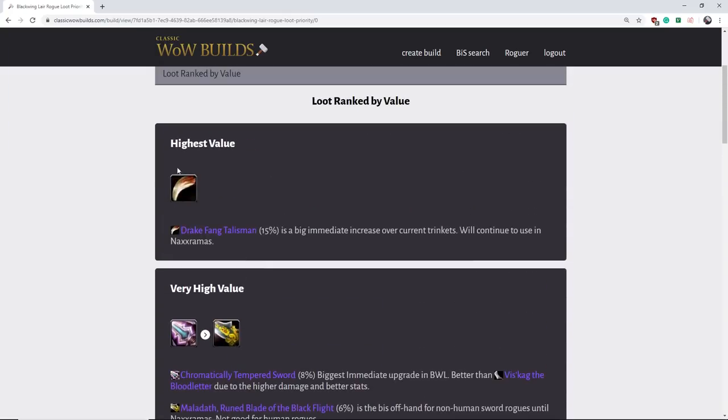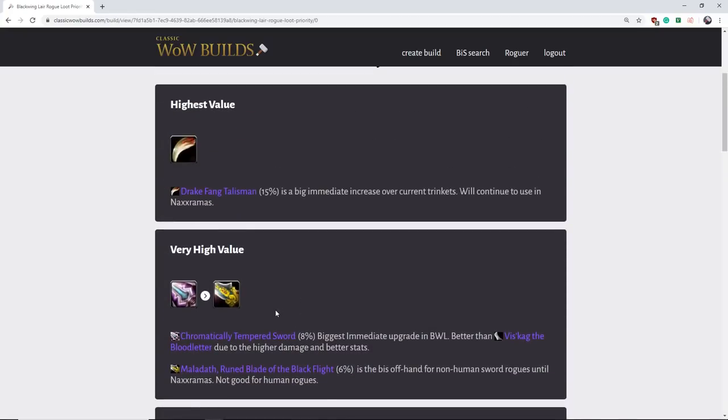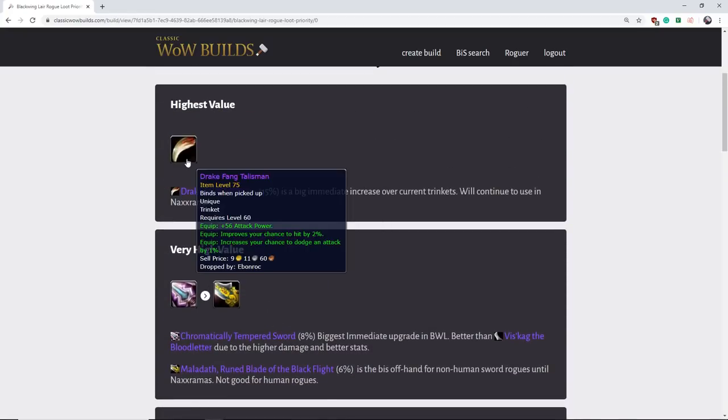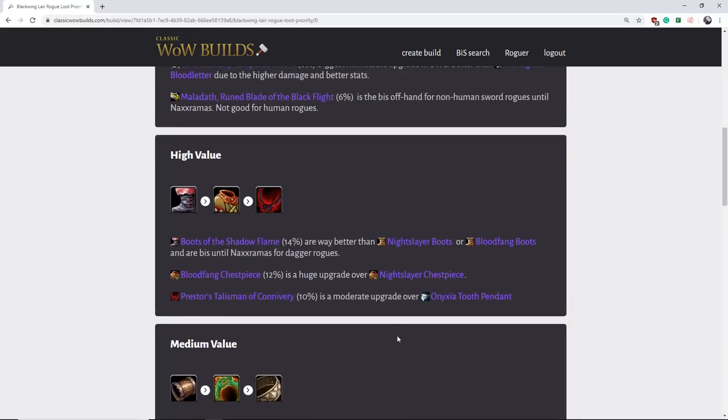Just wanted to point out that these three items are really, really good and much better than anything else in Blackwing Lair. These are the items you stockpile your DKP for. These are the items that matter most in loot council, and anything else is really not that big of a deal compared to these three items.